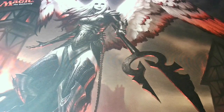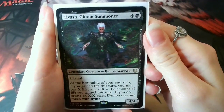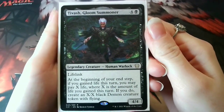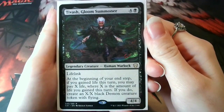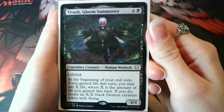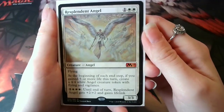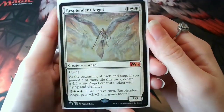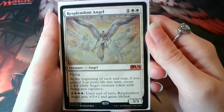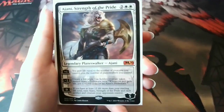Just looking at some good stuff for the deck — Tivash, Gloom Summoner is a brand spanking new card so I've not used it yet, but I'm super excited to see how it plays out and how scary I can make my side of the battlefield. Let me know if you've had a good, bad, or meh experience with Tivash in the comments below. Another token maker is Resplendent Angel, who makes 4/4 flying Angels if you gain four or more life in a turn, which is incredibly easy with this deck. All I need is a Boon Reflection and it's Angel City, baby.